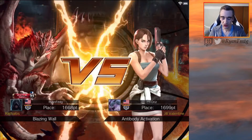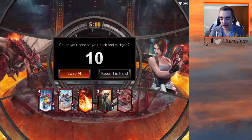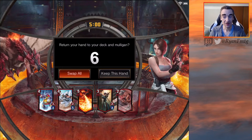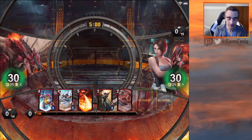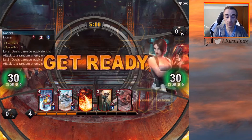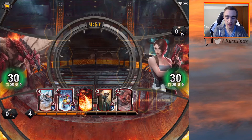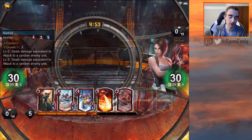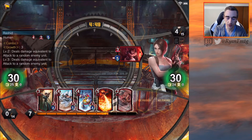Okay, we're against Jill, Anti-Body Activation. Lots of Explorers, probably using the new Bat, so that should be pretty good. We have Chill Penguin, and our hero art is giving things shield. The hero art is really good with Rashid — you can play Rashid, the hero art gives plus 2 HP as well as a shield, to try to get the full value of level 2 and level 3. That is why I kind of like Blazing Wall right now. There's quite a bit of value.